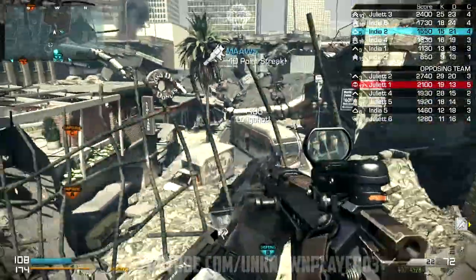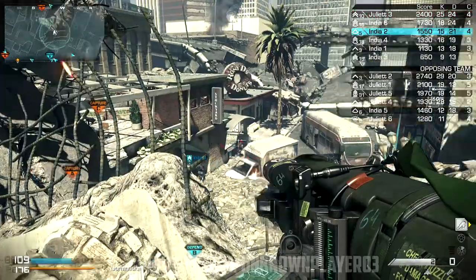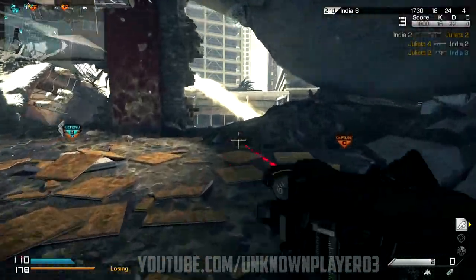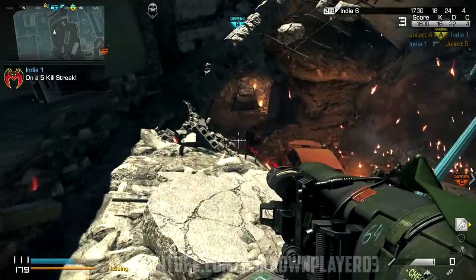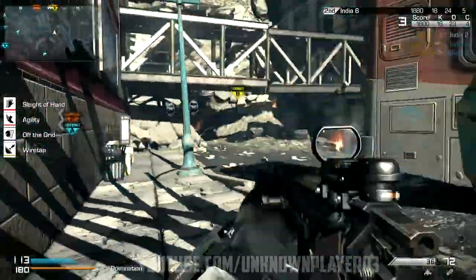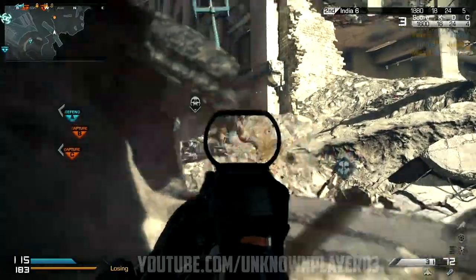Here I'm using the Mors launcher, which is in the support streak. It shoots out two missiles — as you can see right there — and then there's quite a delay. It got me the kill right there because the missiles shoot out, fly into the air, go in different directions, and then heat-seek the player. As you can see, it took a while but eventually it gets the kill — see that plus 200.